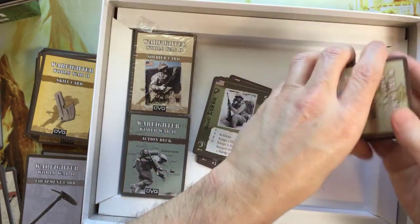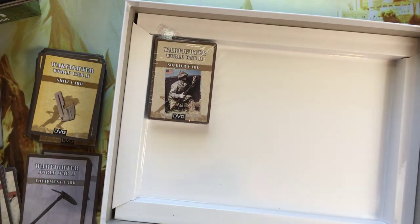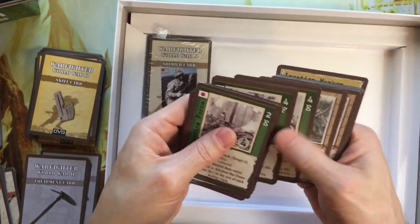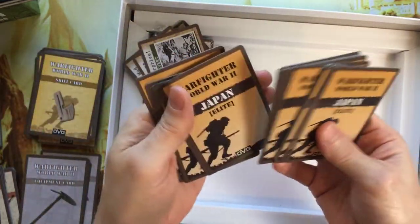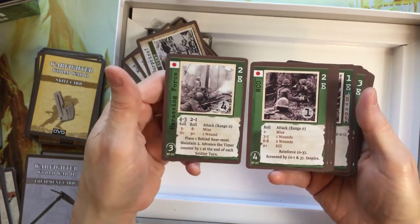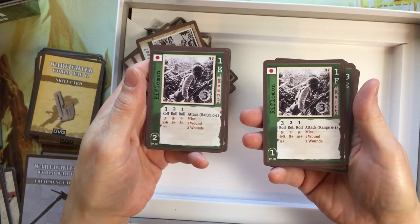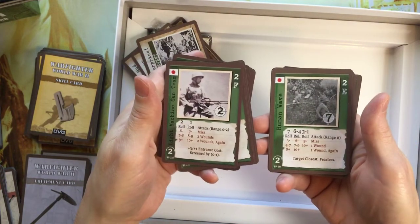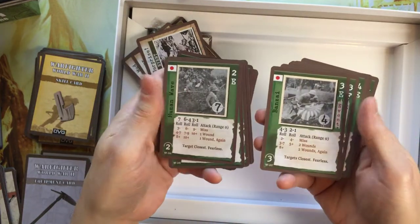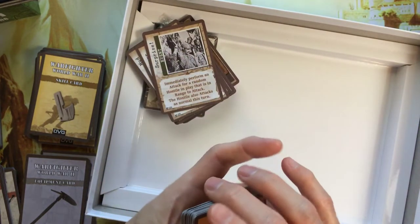All right. Those are mission cards and these are soldier cards. Here are Japan Elite — I figure you want to see these. Japan front side, Front Line, Japan Elite. Just a couple of samples of your enemies, your future enemies, in this very cool game with a boatload of cards.